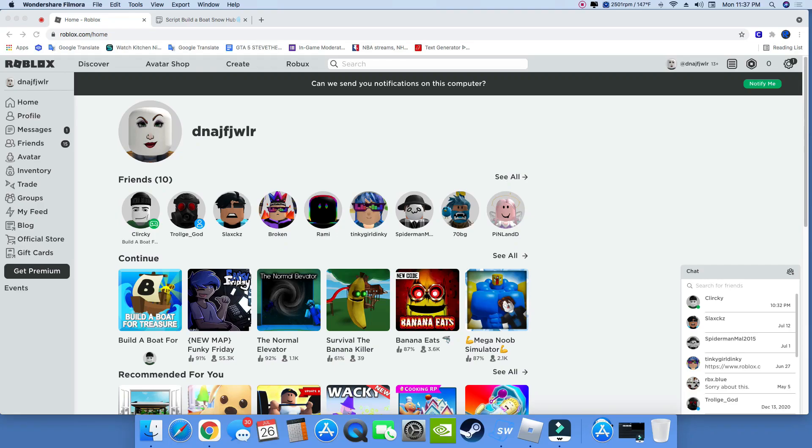Hello guys, my name is Rami. In this video, I will be showing you guys a very OP script. It is for Build a Boat. It is Snow Hub.